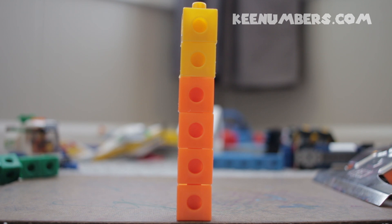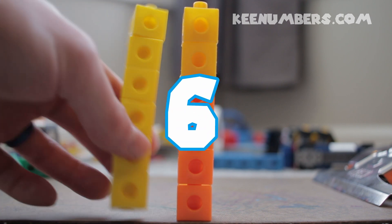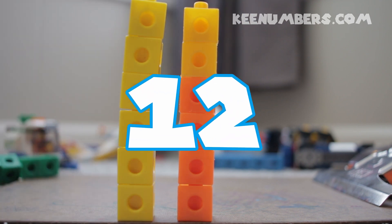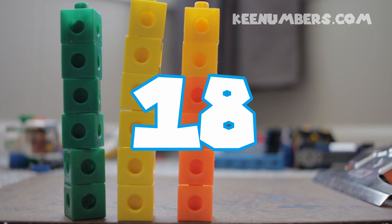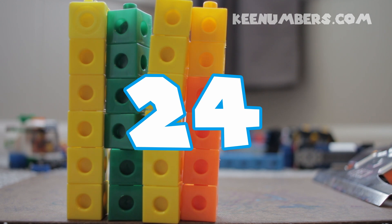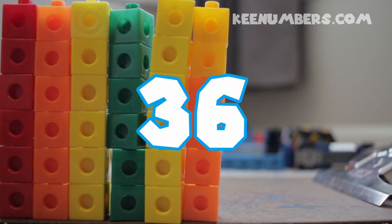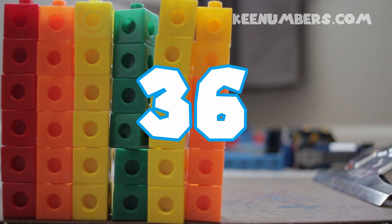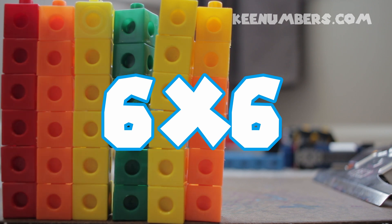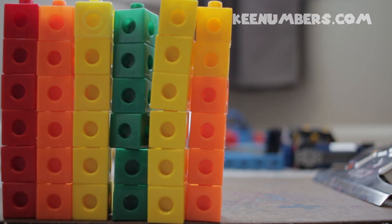Let's review counting to 60 by 6s. That way we get through 6 times 10, the first 10 of these. 6, 12, 18, 24 — I probably should flip it so it's not upside down. 30, 36! That's a perfect square — that's a 6 by 6.